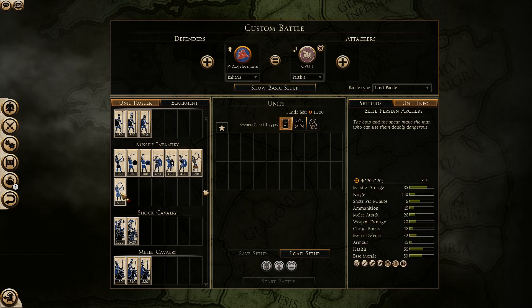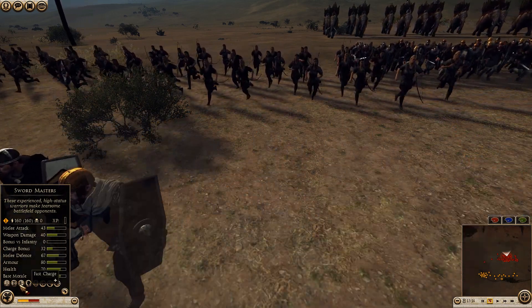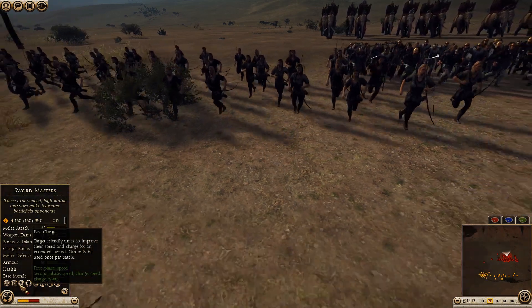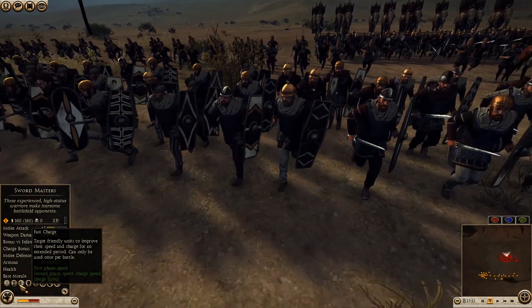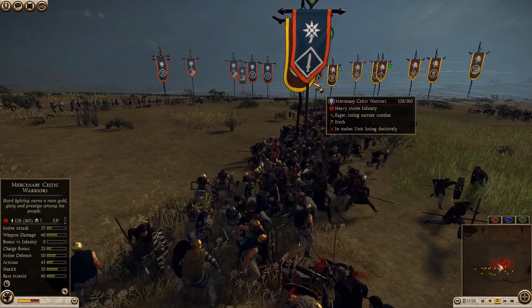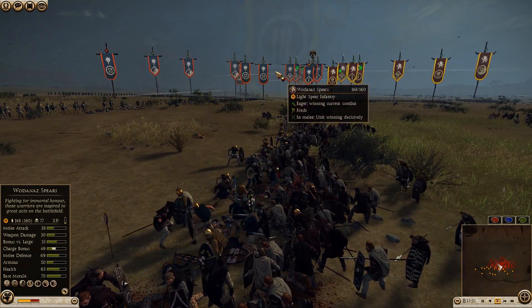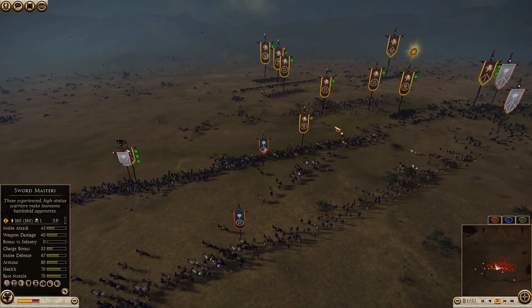In this case, I have taken the Swabia with the Ariovistus General, giving me the most powerful combination of abilities in the game with Pride and Fast Charge. Using both abilities can destroy any army in a matter of seconds. But after the charge, Swabia suffers, and it also suffers, like other shock factions, against missiles and cavalry charges.